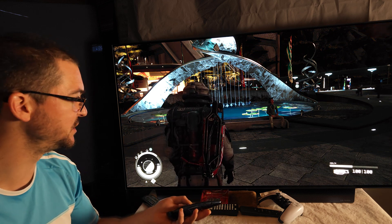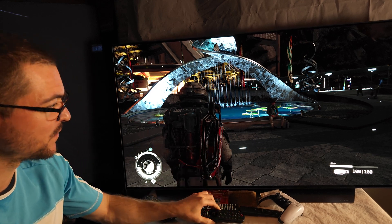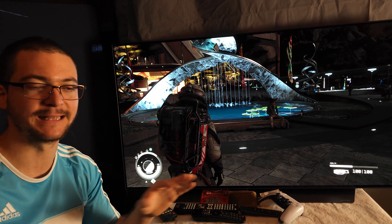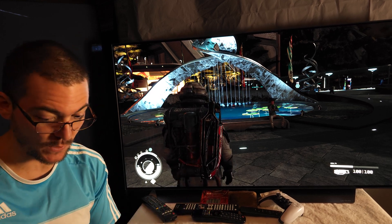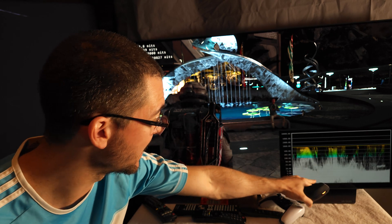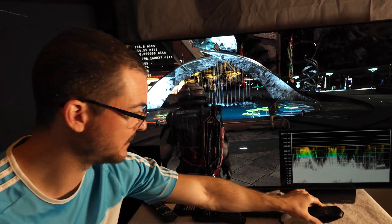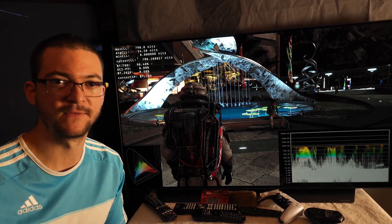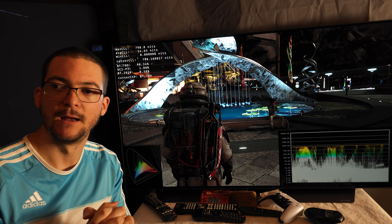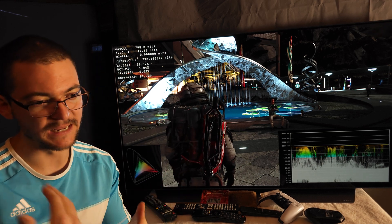For TV settings, I'm just using HGIG on my LG C1 — that's it. Black level is at default. No screen brightness adjustment, no fine-tuned dark areas — because as you can see in the graph, we already have perfect blacks with no issues.